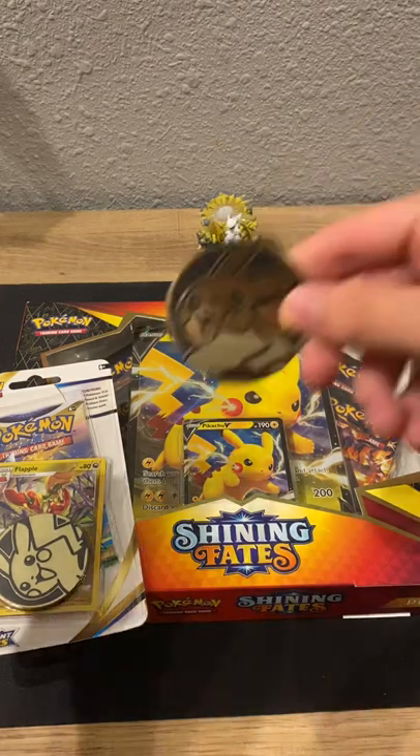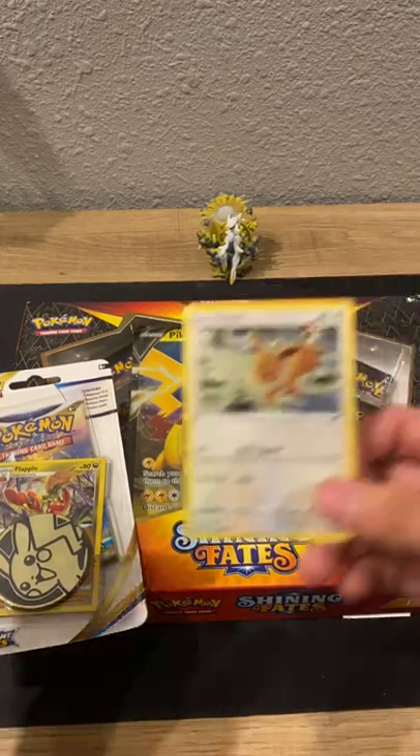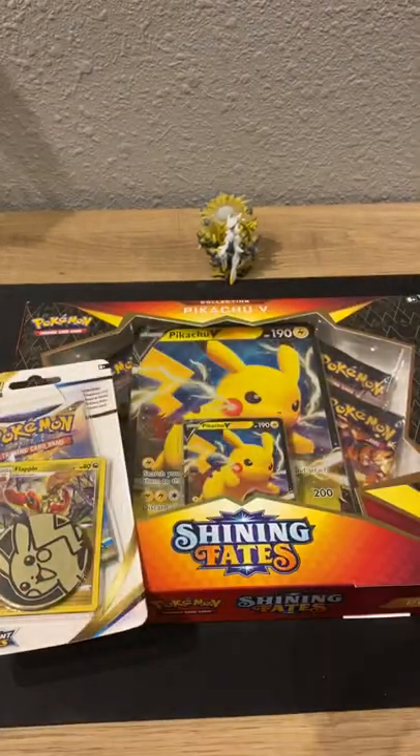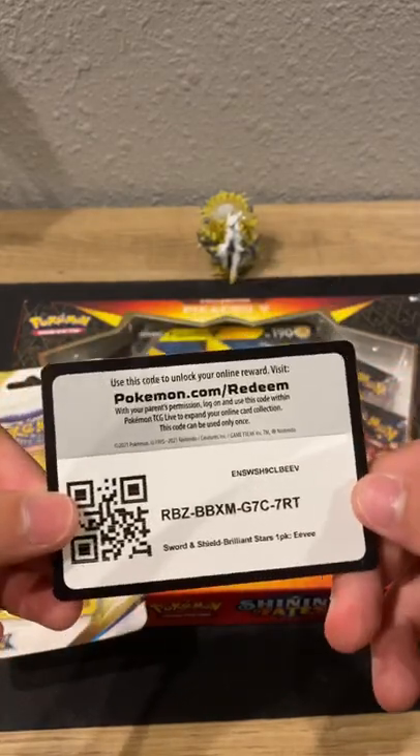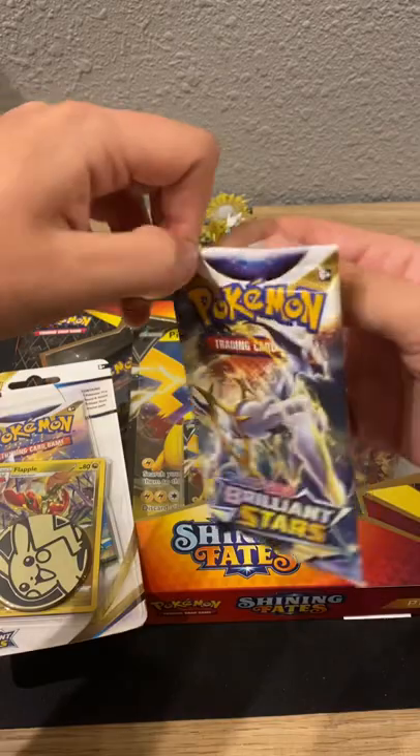All right, we have a Pikachu coin, our Eevee promo, and our code card, and then we can get into our packs.